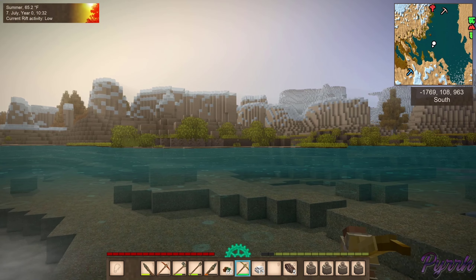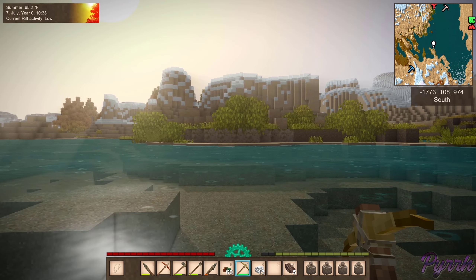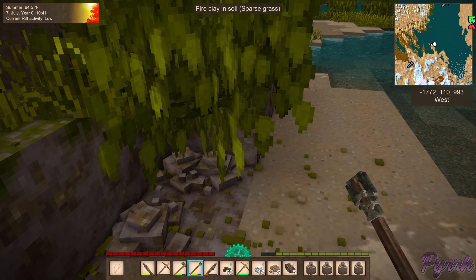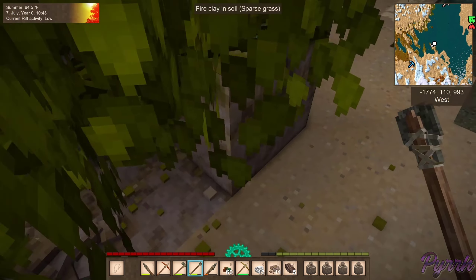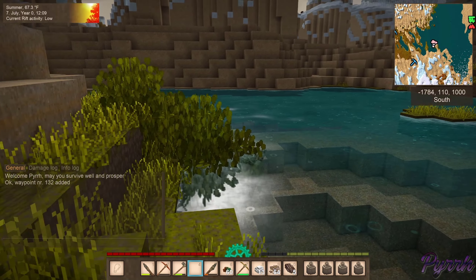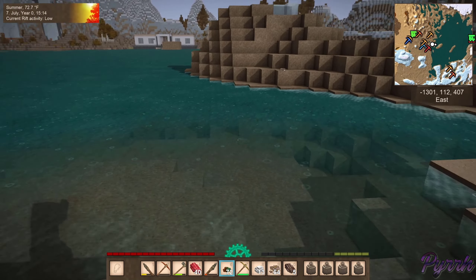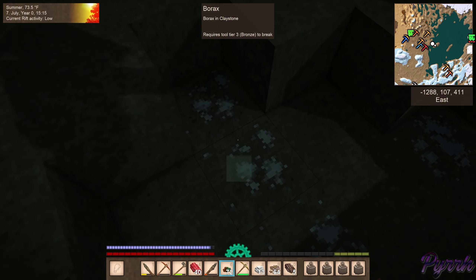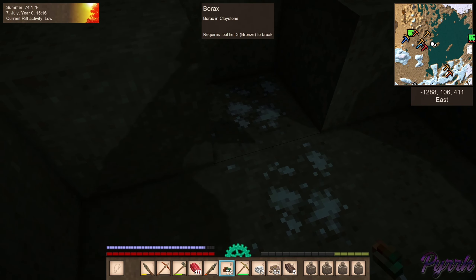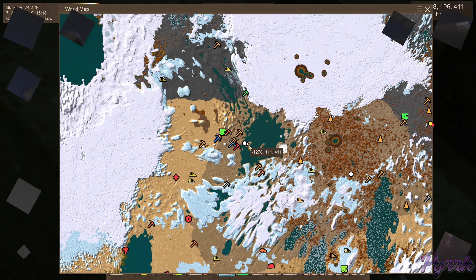Previously on Icy World: Are you serious? That was there this whole time? I don't believe it — a clay deposit in an icy world! Okay, well where's the blue clay deposit? Now I'm waiting for it — and the peat! Where's the peat? Oh my gosh, look where I am, I'm just west of home. Unbelievable.